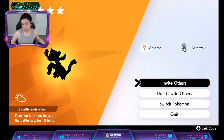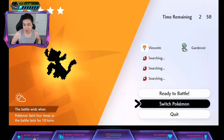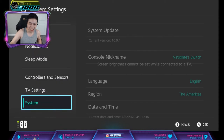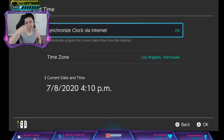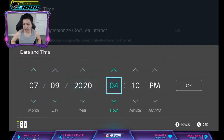We're gonna do the time skip trick now to try to get a Sirfetch'd at 15% for a 5-star, which is way better than that 1% for a 5-star. It's guaranteed hidden ability for the DLC because it's in a purple beam. Go to system settings, then Date and Time.